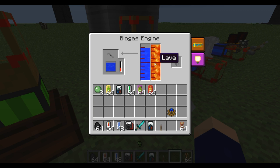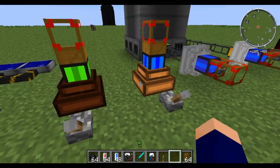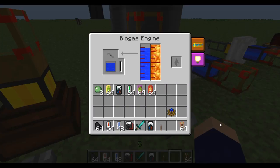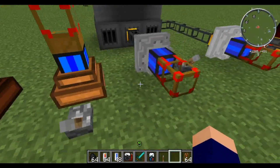Some of those fuels will consume lava all the time, and some of them will consume it only on startup — it's different for each fuel. Water and milk always use the lava. Liquid honey, seed oil, and biomass are startup only. Apple juice will always use the lava. So for the more efficient fuels, you're only going to be using the lava on startup.